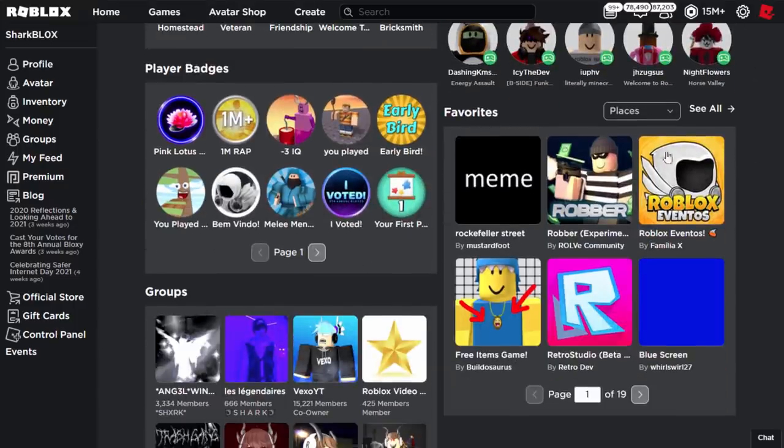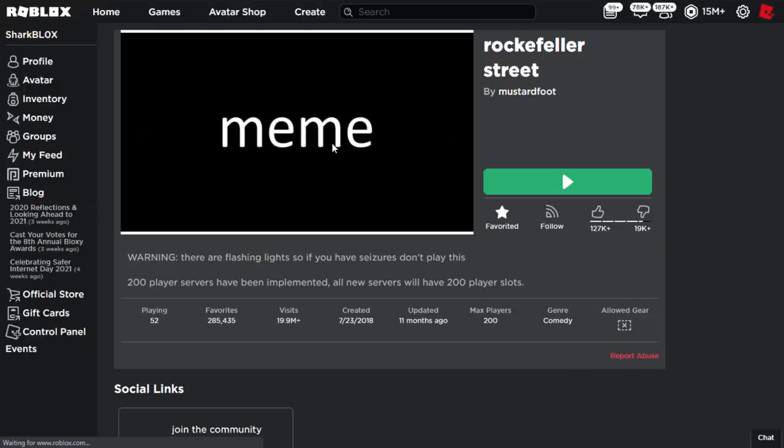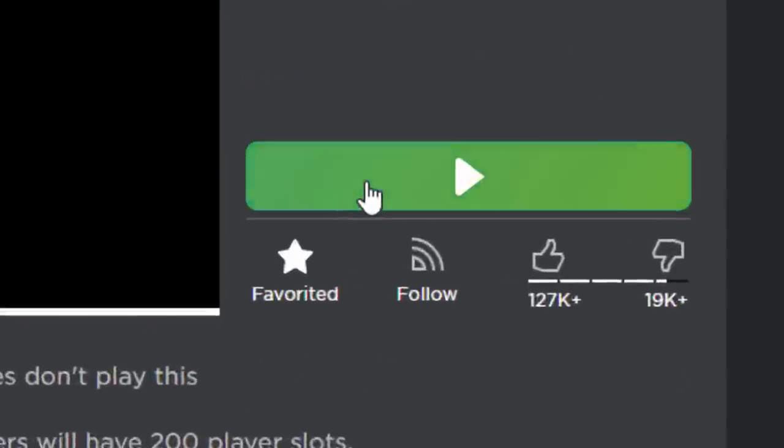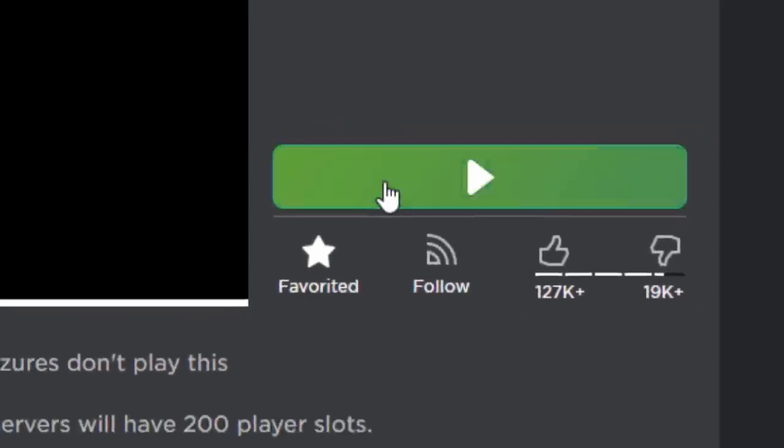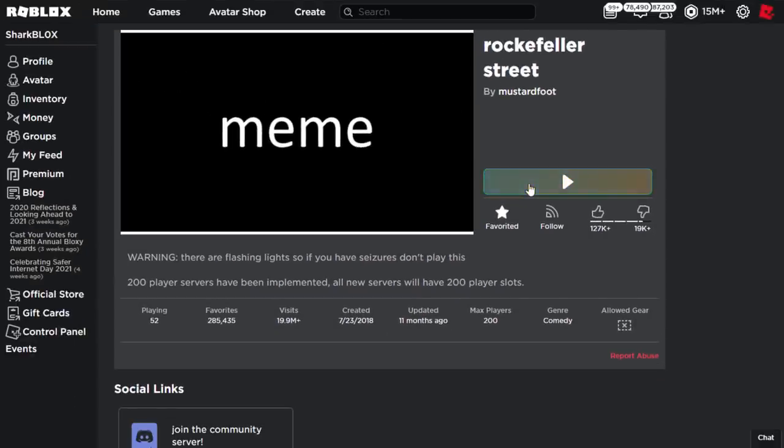I added the game to my favorites list for this video — here you go, Rockefeller Street. The profile picture is just a meme and as you can see this game has not been updated in over 11 months. But if you hold your mouse cursor over the play button, it actually has a rainbow effect — it flashes different colors: blue, green, red, purple, pink — and it looks pretty crazy.